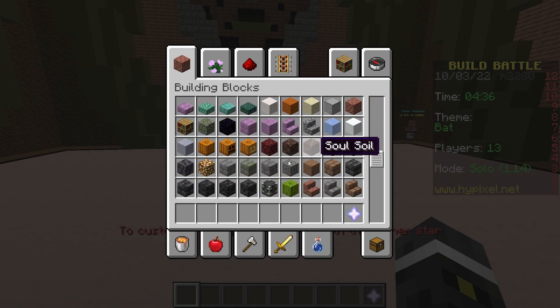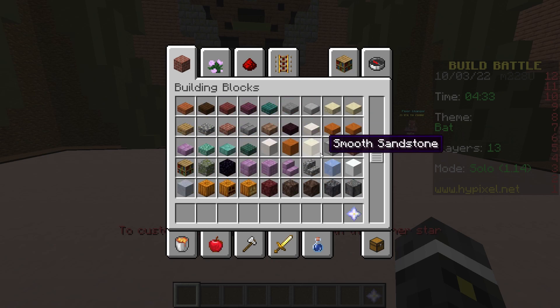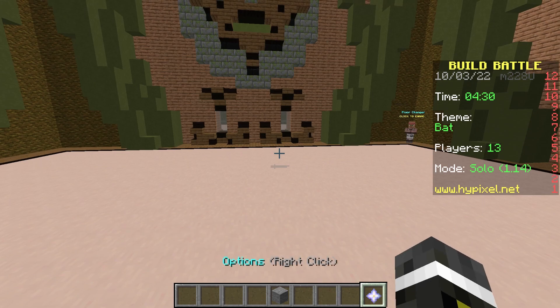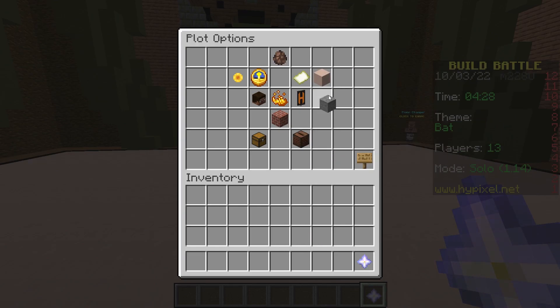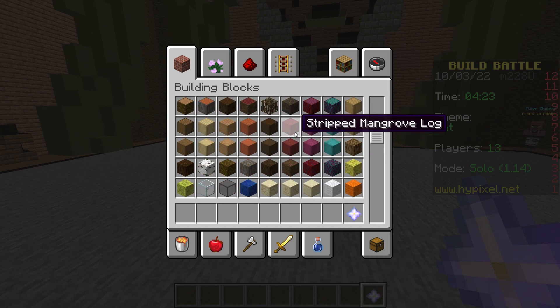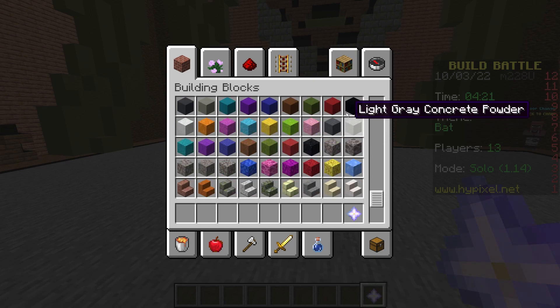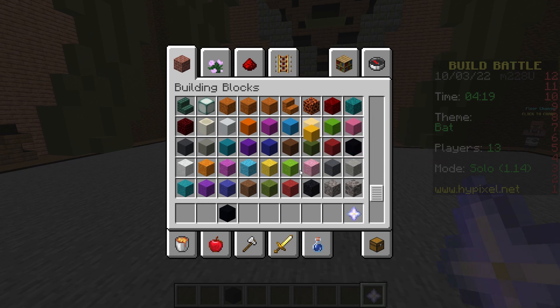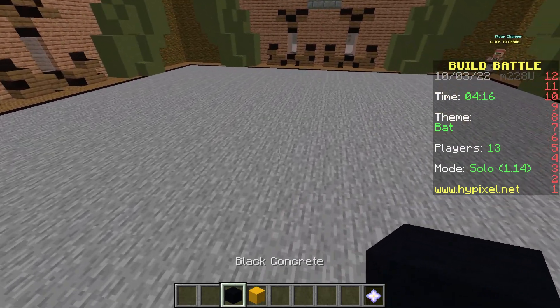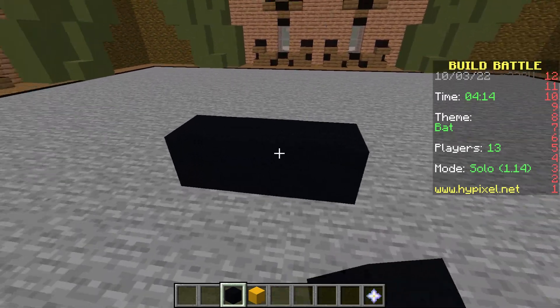So I'm gonna get regular stone and make this the plot floor. And then I'm gonna get black concrete and yellow concrete. How do I want to do this? I want to go perfectly centered, which is there.